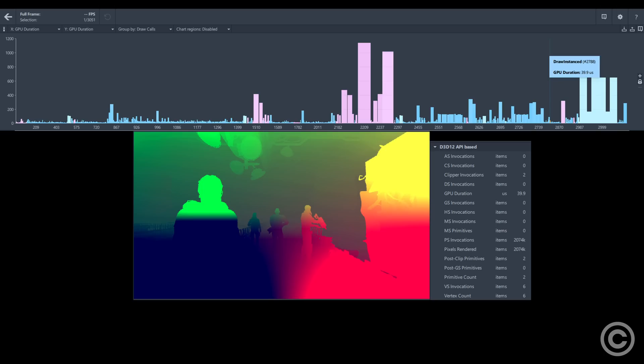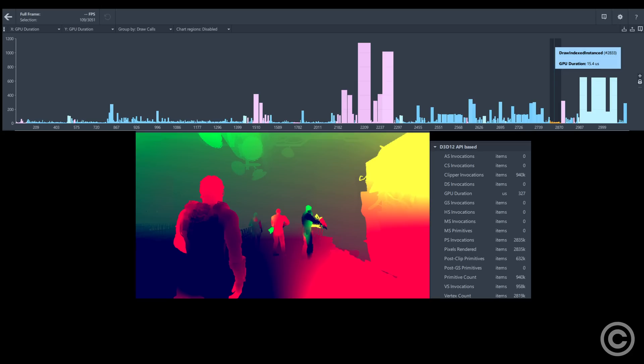RG16 motion vectors are derived exclusively from the depth and camera movement. Then skinned objects are rendered again on top to correct animated motion vectors. Like emissives, rendering geometry another time has a major cost that would barely exist if processed in the base pass.